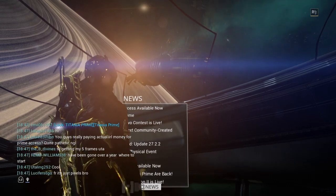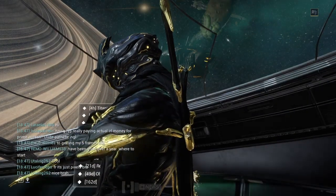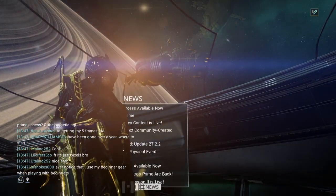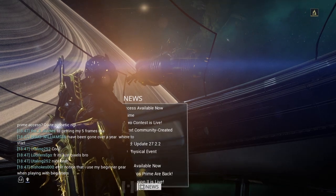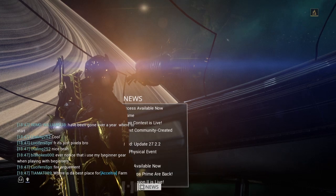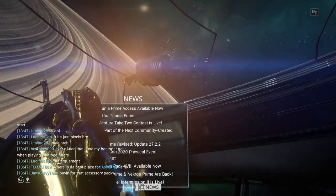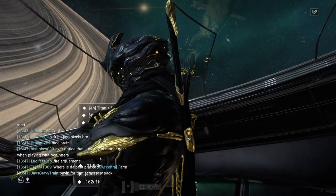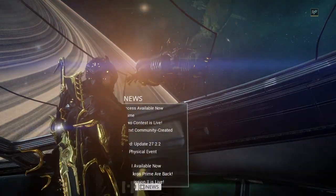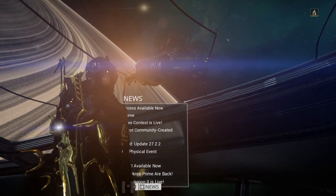Check your in-game codex for relic drop locations. Once Operation Scarlet Spear is live on PS4, the relic rewards for the Ground Assault and Murex Raid missions will be replaced by these new relics. Visit the Operation Scarlet Spear 27.3.0 status thread to get info on what's to come on PS4 — we're gonna check that out later.